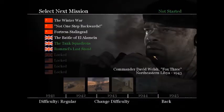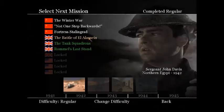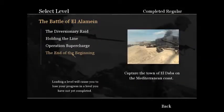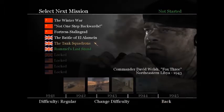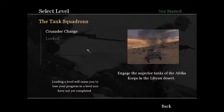In the last video we cleared the fourth chapter in the game, which is the first chapter of the British campaign — the Battle of El Alamein — and we finished the End of the Beginning. So right now we're going to jump straight into the fifth chapter of the game: the Tank Squadrons. We are Commander David Welsh, Fox 3, northeastern Libya.